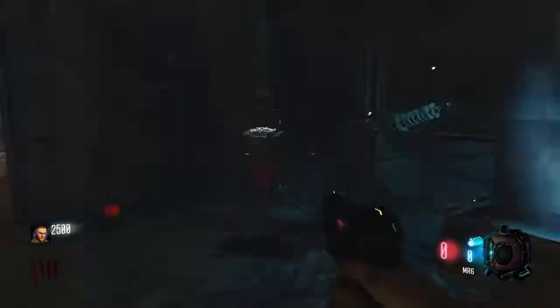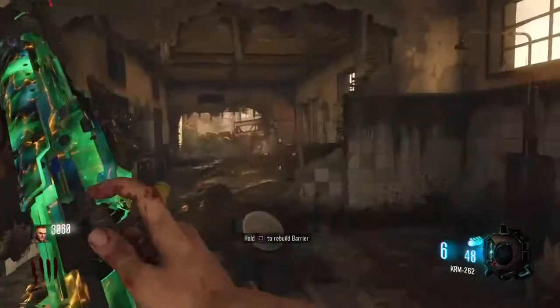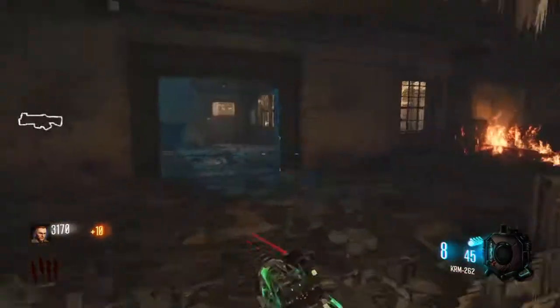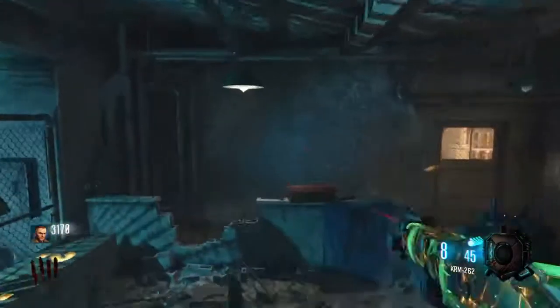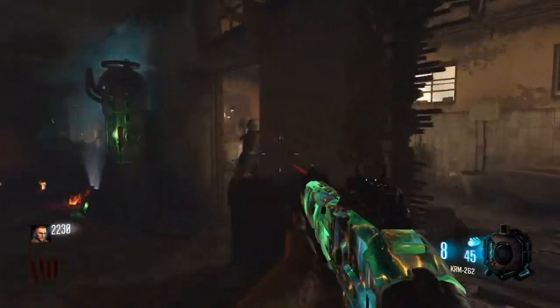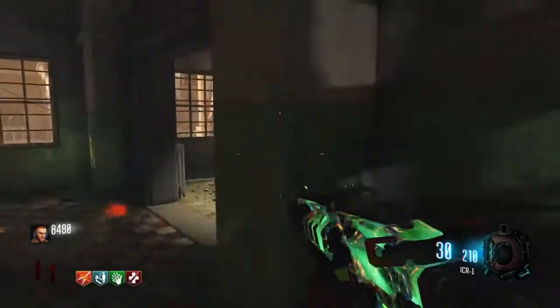After you survive the early rounds, go up the side, turn on the power, and hit the box. But one key thing for this strategy is you do not want to open that door. That door is very important that it stays shut. Get your guns, do whatever you need to do, and then head over to the other side of the map.